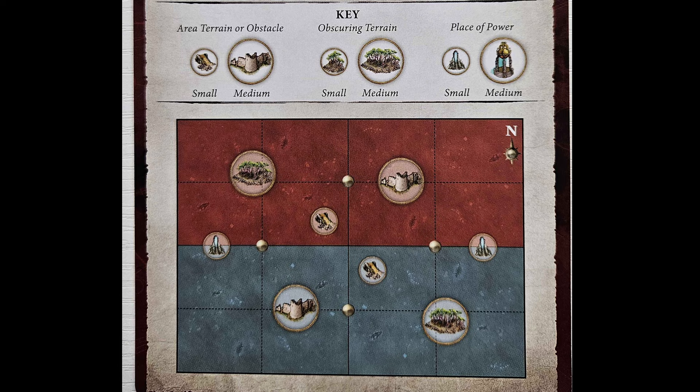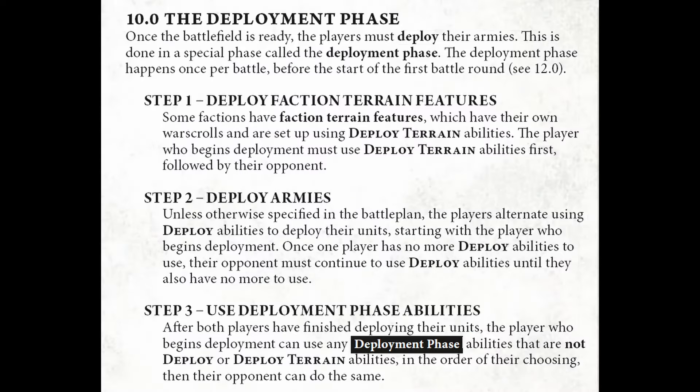Once the attacker comes back with their beverage, they get to decide which territory is theirs. Now the deployment phase can begin. The deployment phase has three different steps: Step 1, deploy faction terrain features; Step 2, deploy armies; Step 3, use any deployment abilities.